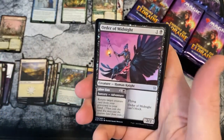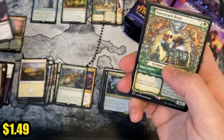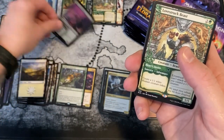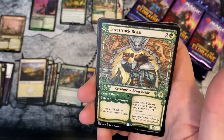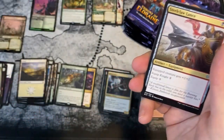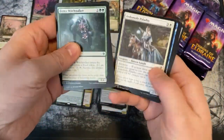A foil Order of Midnight — it's played, it's nice, it's a foil. It's not a foil rare though, so I guess we put it in the same pile. And a Lovestruck Beast — rare special art, I do believe. All right, special art scope there. It's gonna take me a while to get used to all the different piles. I love this set, it's just so nice to look at.